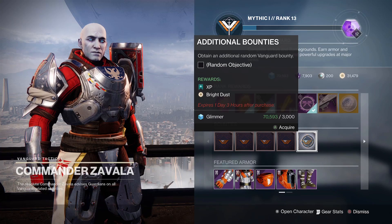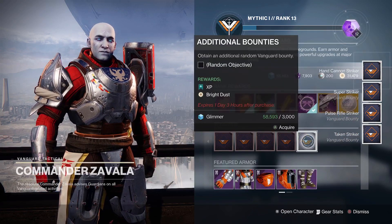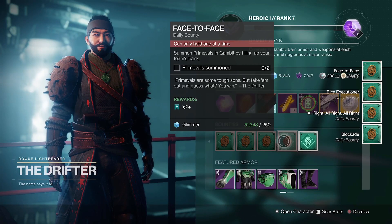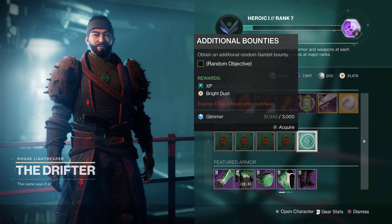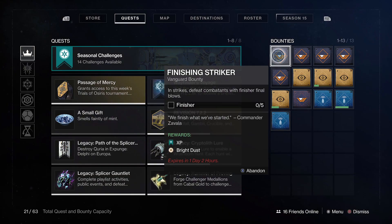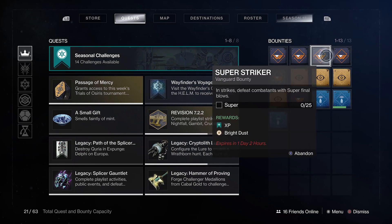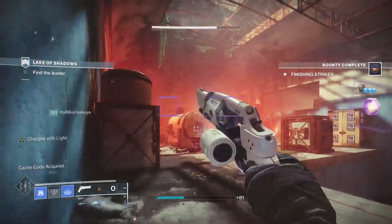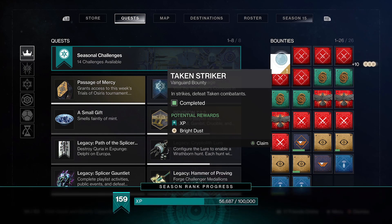Lastly, repeatable bounties. Not everyone's cup of tea. At 3,000 glimmer per bounty and only awarding 10 Bright Dust each, it may not be worth your time, but there's essentially a limitless source of Bright Dust for anybody willing to part with their own sanity. These are ideal if you're missing a couple hundred Bright Dust for that emote in the store, and are usually easy to complete such as defeating X number of enemies. The easiest to do are generally the vanguard ones, so load up into any strike to beat the most enemies across multiple bounties, then simply rinse and repeat.